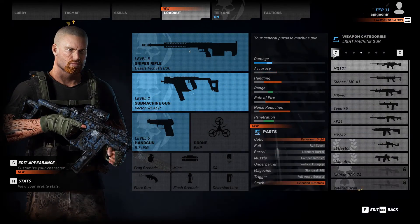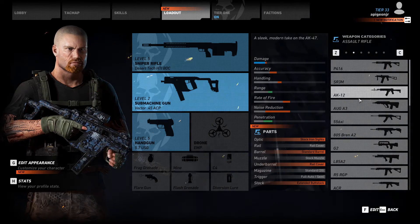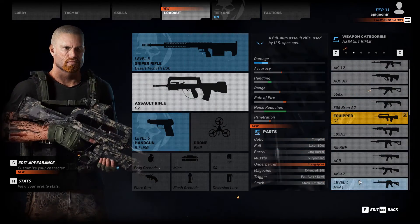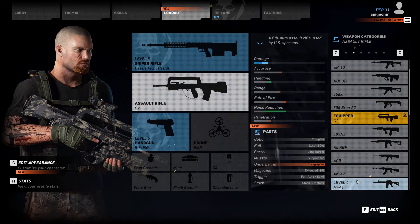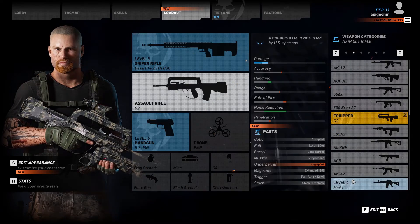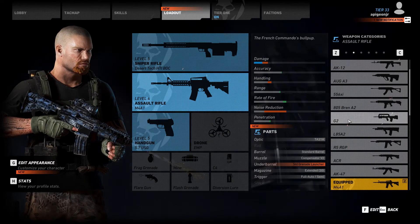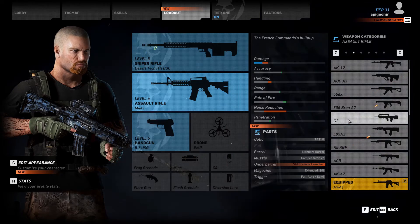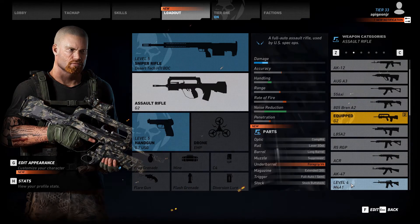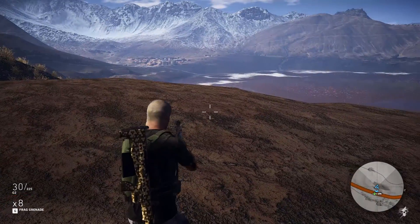Which gets me to the assault rifle category, which is the main category I like to mess around with. I have two that I really like to use — that would be the G2 for its extra rate of fire, range, and penetration, and then the M4 for the damage increase and noise reduction. So if I want to do something more silent but still have really good range, I would use the M4 over anything. The G2 I definitely like more for the range and rate of fire, and it's definitely noticeable when you're shooting the two.